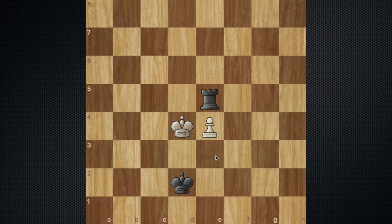It's black to move and win. Can you please pause the video and try to find the correct move? That's right — it's rook to e7. After the move rook to e7, white has an option of playing pawn to e5, as white is trying to reach the e8 square with his pawn so that he can promote it to a queen.